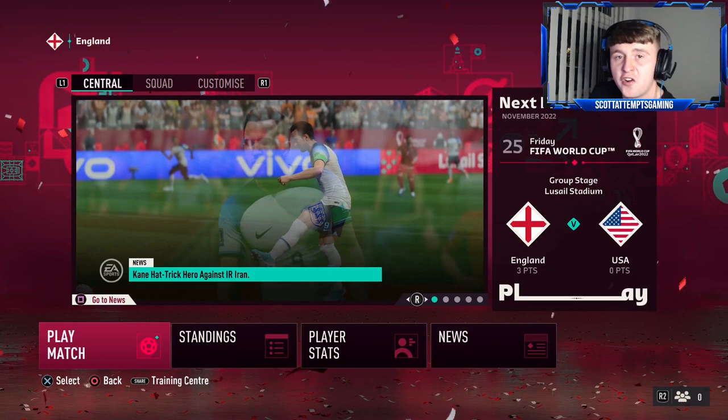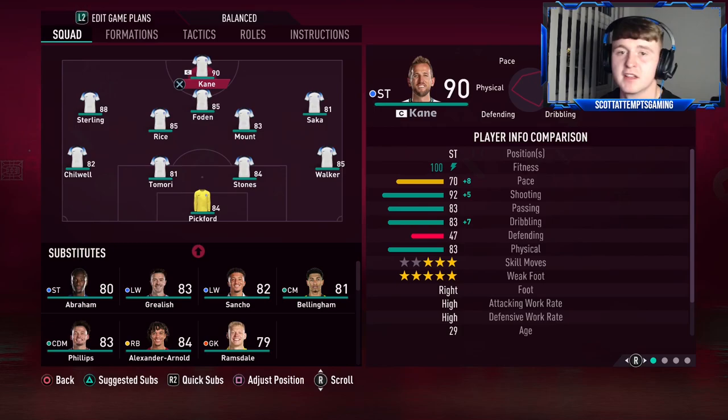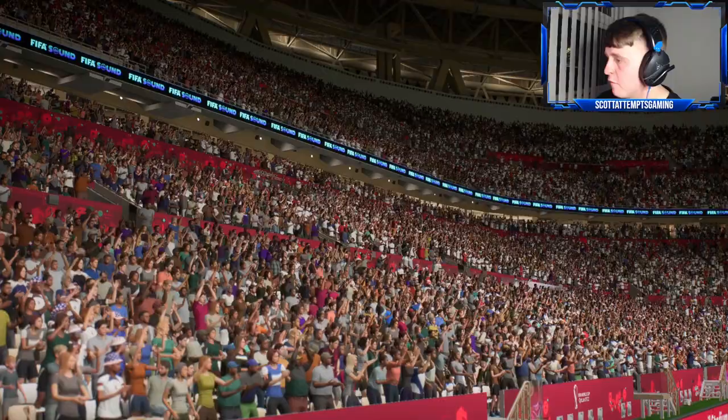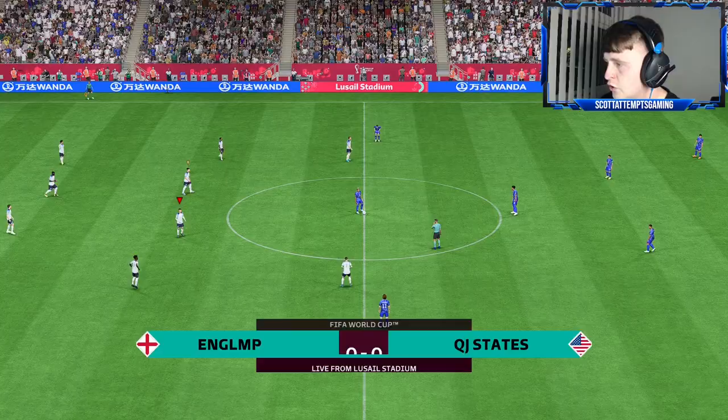4-0 win in our opening group game — a routine win for England. Bring on the USA next. The next game against the USA is on a Friday night at 8 o'clock — it's going to be absolute chaos in the pubs. Hopefully we can replicate the Iran performance and comfortably win the game. Just one change for today: Mason Mount is in for Jude Bellingham. I thought Mount really affected the game against Iran.